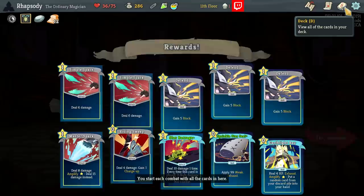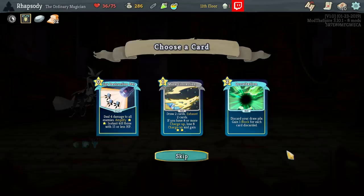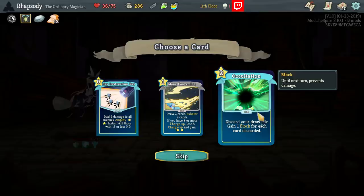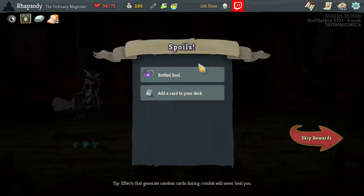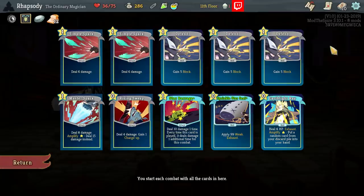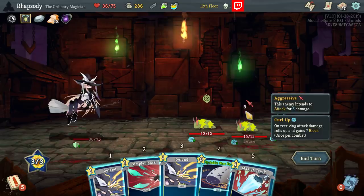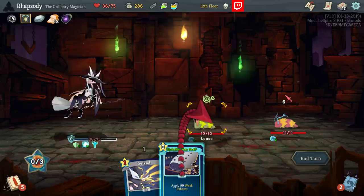Bottled Soul — upon pickup, choose an exhaust card; whenever you play that card, it no longer exhausts. I could put it on Sprinkle Star Seal so it just applies 9-9 Weak to everyone, or I can put it on Earthlight Ray. The reason to hold nothing with it is because once that card is in a bottle, I can't remove that card from my deck — so if that matters to me, and it does a little bit, it's a concern.